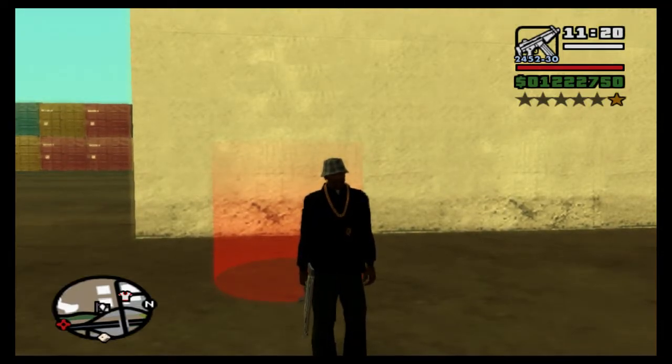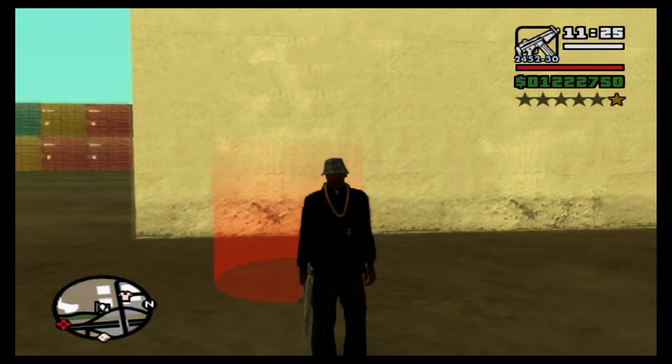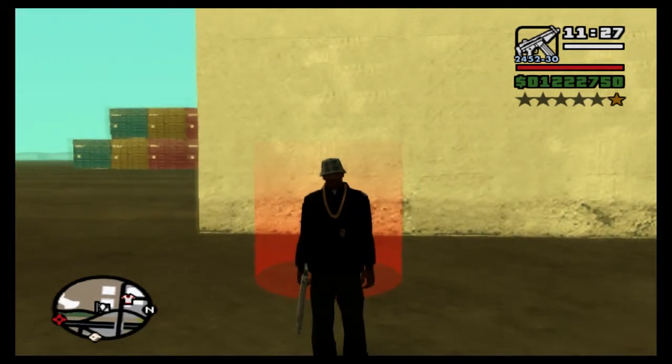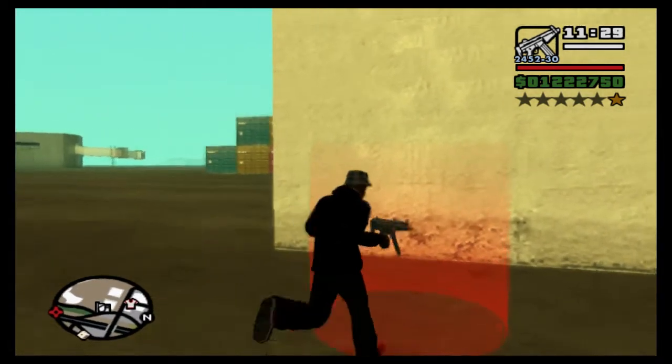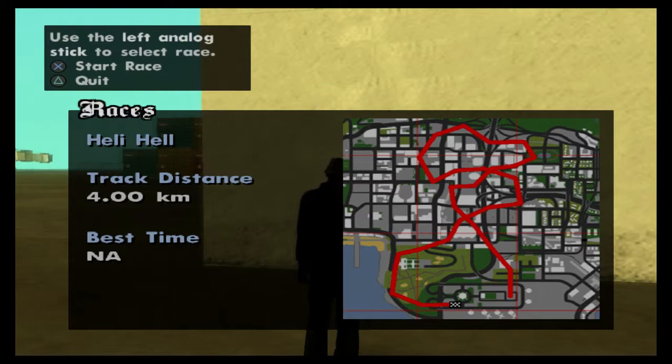Hi everybody, welcome back to GTA San Andreas and our 100% playthrough. Today we will be taking on the sixth and final Las Venturas airport race, which is called Heli Hell. Four kilometers — looks like quite a windy circuit, so let's jump in and see what it is.